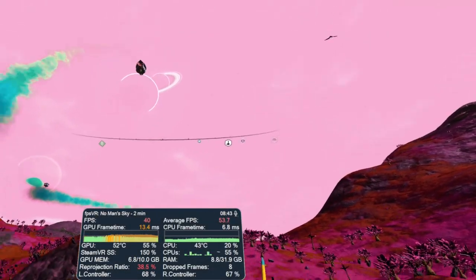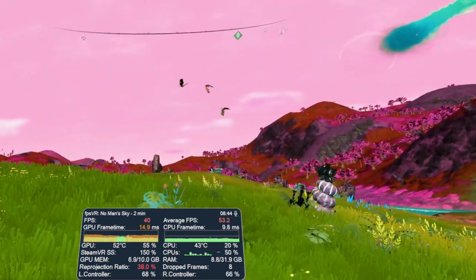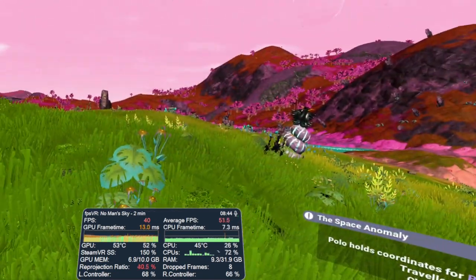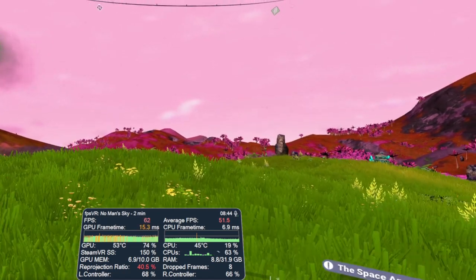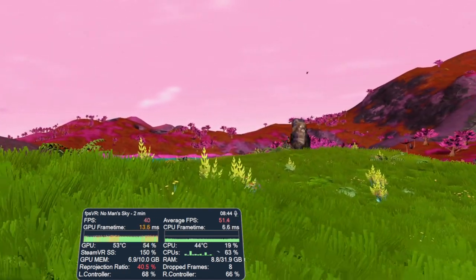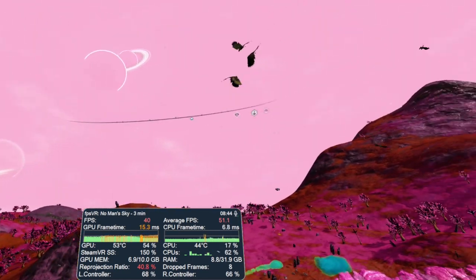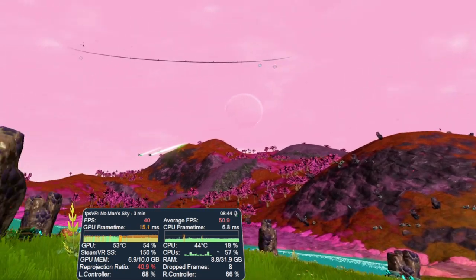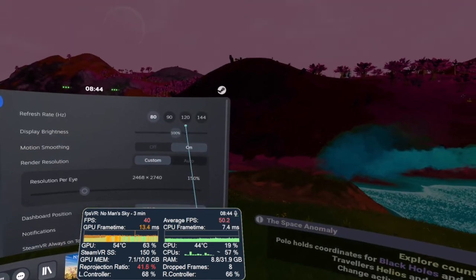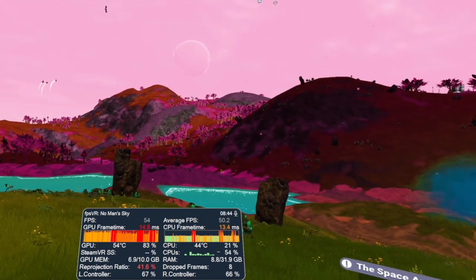I have recently been playing No Man's Sky at the 80Hz refresh rate on my Index, as I found I have generally been able to keep that native FPS for most areas. However, while recording footage in OBS performance does drop, and on this particular highly demanding planet, I was fluctuating around reprojection of 40 FPS as you can see. I upped the refresh rate to 144Hz to try to capture this fluctuation in reprojection more clearly.